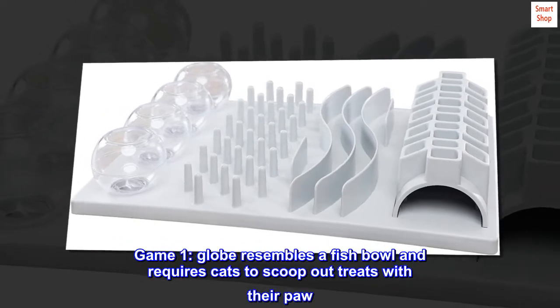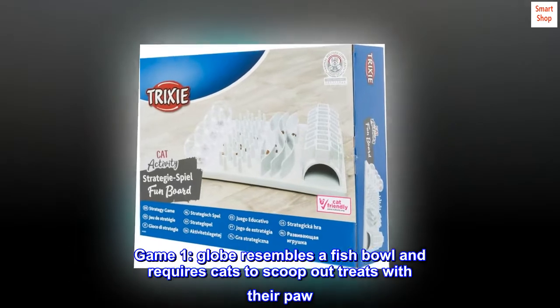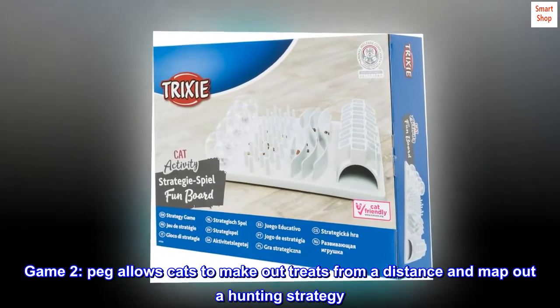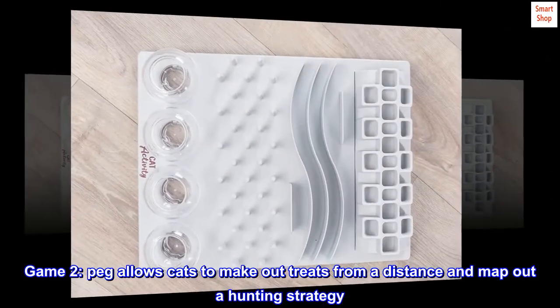Game 1. Globe resembles a fishbowl and requires cats to scoop out treats with their paw. Game 2. Peg allows cats to make out treats from a distance and map out a hunting strategy.